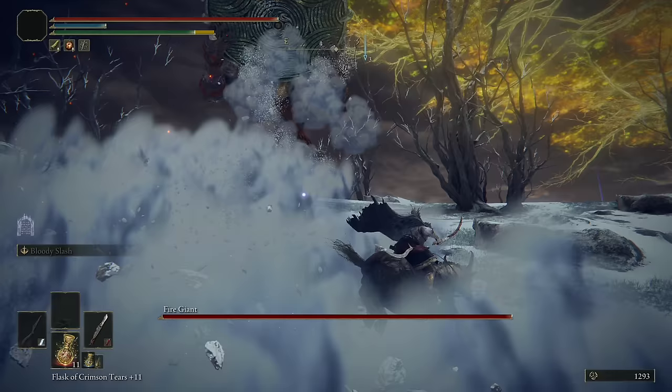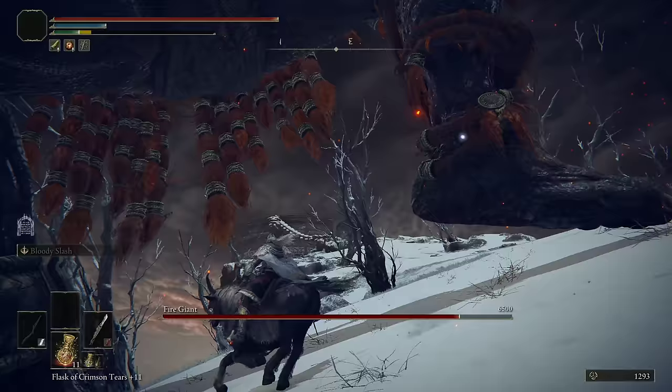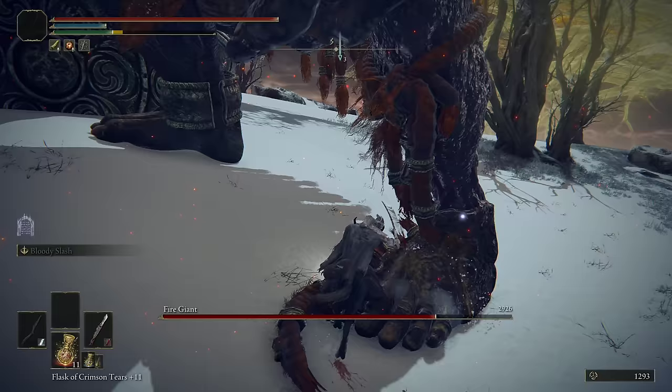During phase one, he will often do this attack right here — it's a bit of a wave. You just need to make sure that you jump over it, and then you ride your horse into its leg and start swinging away. Just keep hitting that leg, do not stop. Stay out of the way of its attacks. Don't let it stomp on you, don't let it smash you with the shield. Stay directly underneath it and keep hitting its leg until it breaks, then just keep hitting it some more.